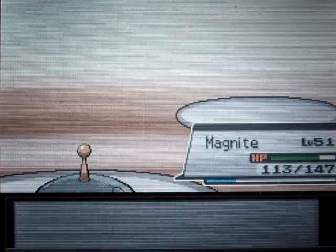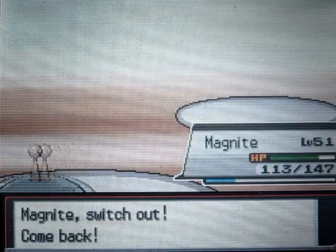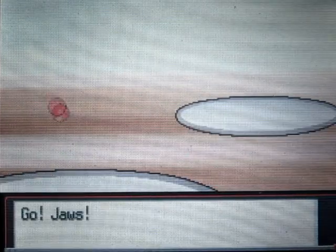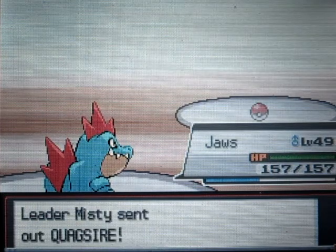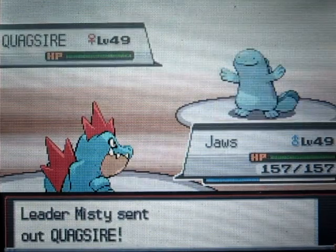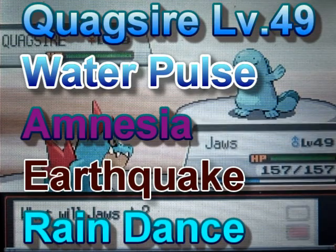Next up is Quagsire. I'm going to switch into my Feraligatr. She sends out a Quagsire at level 49, with the moves Water Pulse, Earthquake, and Rain Dance.